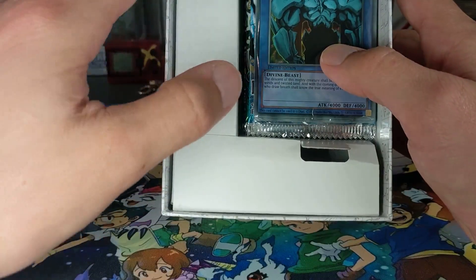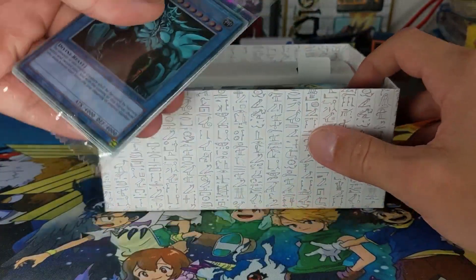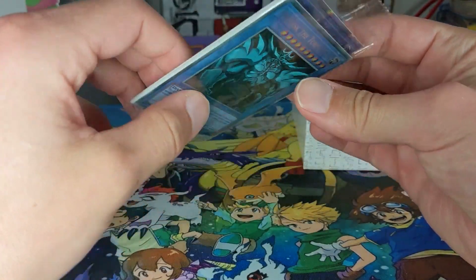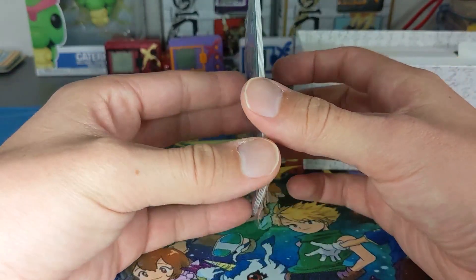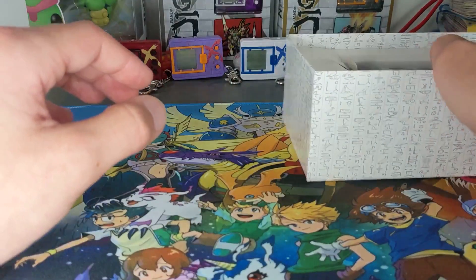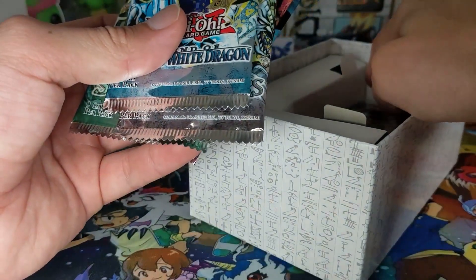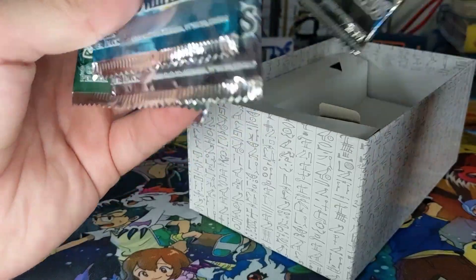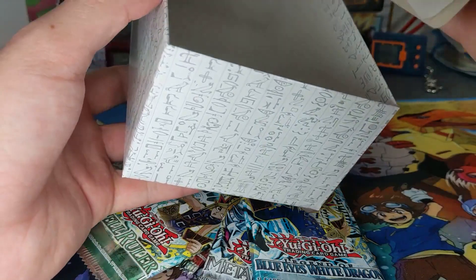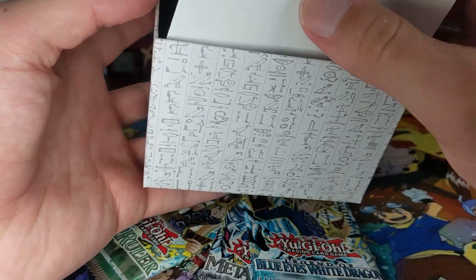You can see they've set these in here really nicely to keep the cards pretty safe. You can see Obelisk the Tormentor there, and he's also at the back - very sparkly - so I'm guessing that's the extra card that we get. As I said, one of these six cards. We'll open this up in a minute. Limited edition as well. The box is empty from there and the hieroglyphics only go just into the top bit. It would be nice if they went all the way down the box. Let's reassemble this and put it back together.